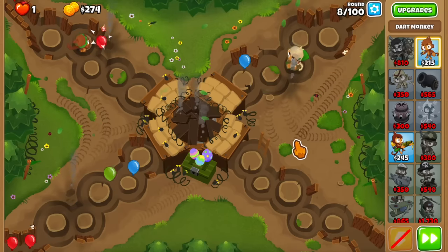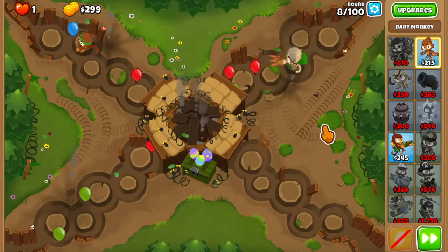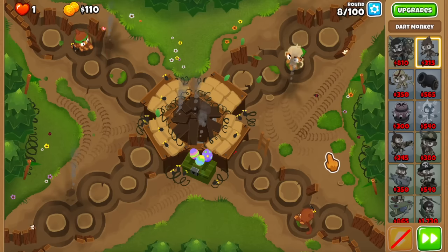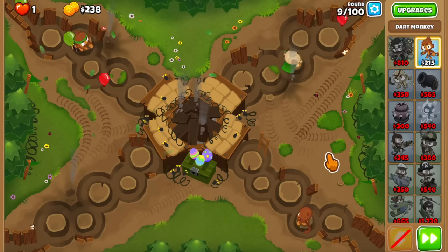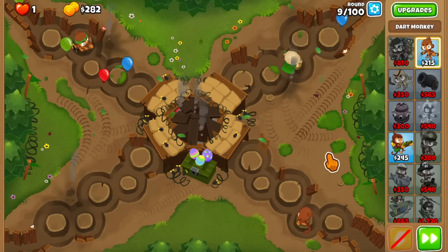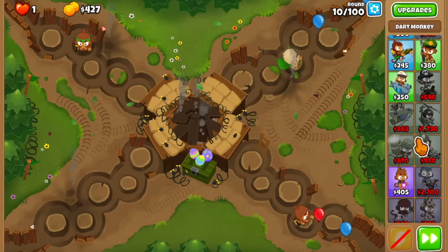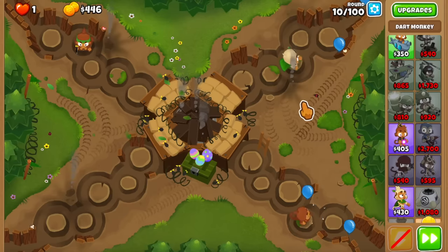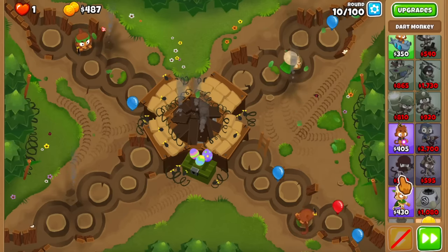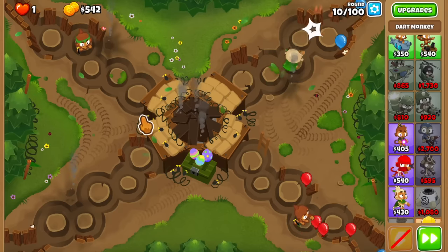Okay so one of these rounds — I don't remember which one — we're probably gonna lose. I think it's gonna be this one. Let me just get a dart monkey over here. The early game with this one is kind of annoying until you figure out what you need to do, but it's not as tricky as you would expect. During this round we're gonna save enough money for the ninja, then once you get the ninja you go for the bottom path, get the Seeking Shuriken, and after that this should be smooth sailing.